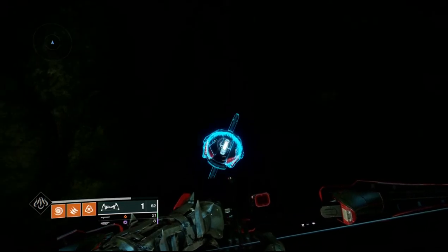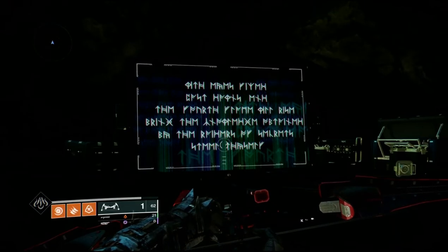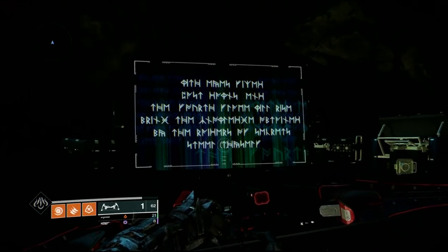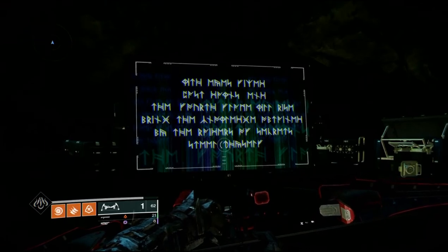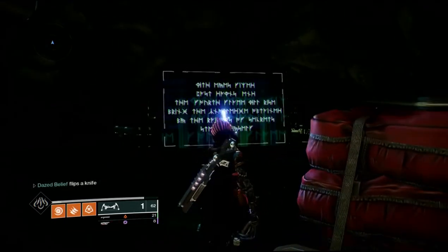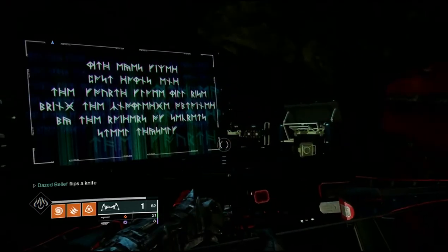The message can be found right behind the forge on what looks like a kind of broken TV screen. Once decrypted, it reads: "With eyes fixed past dawn's end, the fourth flame will rise. Bring the knowledge obtained to the raiders of secrets. Still thyself."